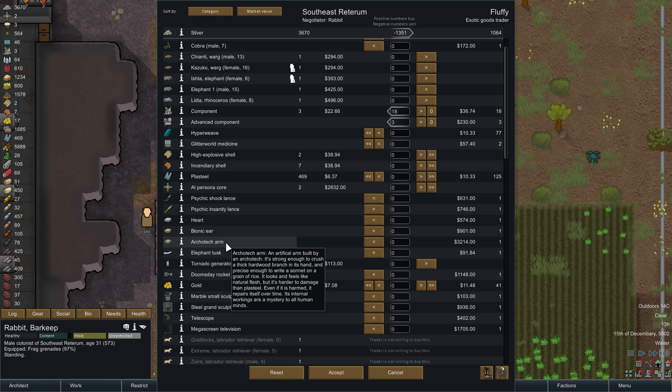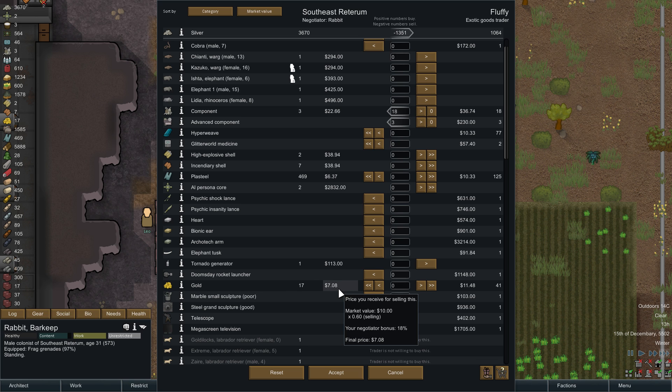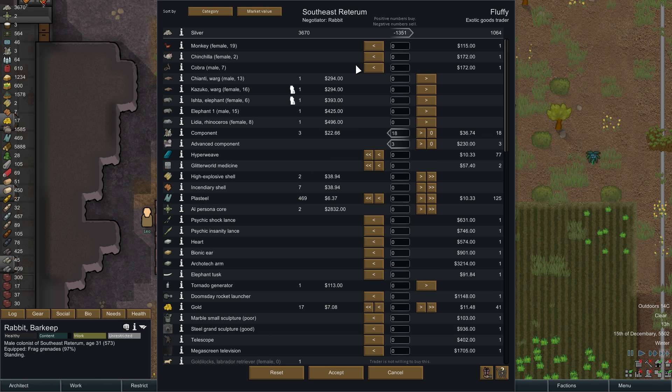It's an artificial arm built by an architect — strong enough to crush a thick hardwood branch and precise enough to write a sonnet on a grain of rice. It looks and feels like natural flesh but it's harder to damage than blast steel, and even if harmed it repairs itself over time. Its internal workings are a mystery to all human minds. Man, that's so cool. Can't really afford an architect arm — except if there's anything they're willing to buy. I could sell one AI Persona Core and get the architect arm I think. Let's just try this.